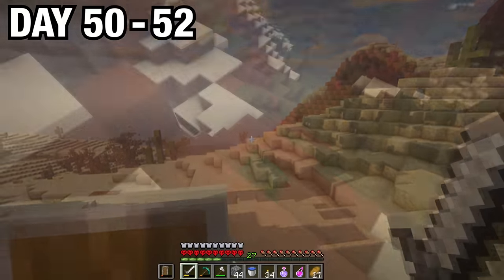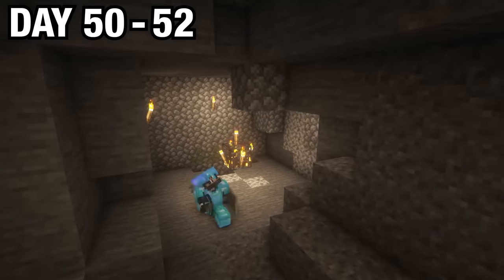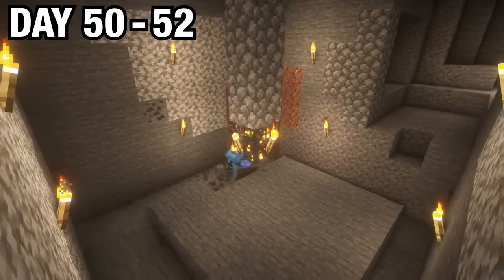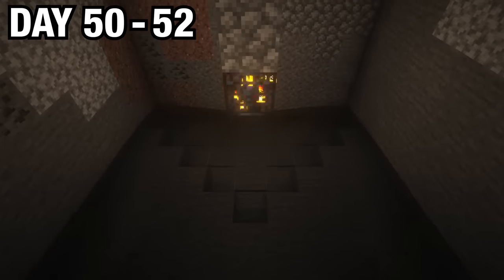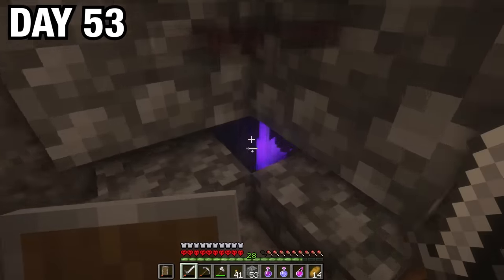On day 50, I decided to go out and return back to my zombie spawner and turn it into an EXP grinder. I wanted to get some good enchantments on my tools and weapons, so I cleared out the whole area, made a separate room, blocked off the spawner, and then made a waterway so all the zombies could flow into one area so I could grind out the EXP — and it worked like a charm.